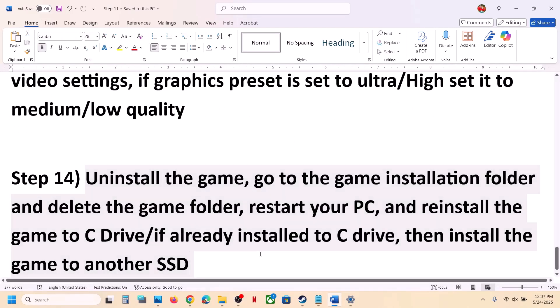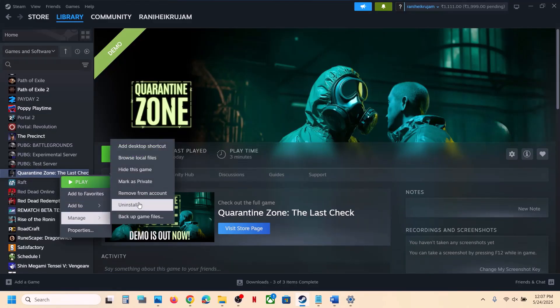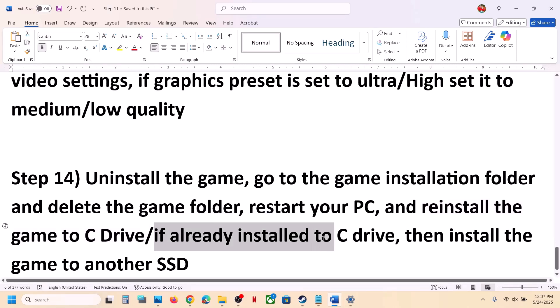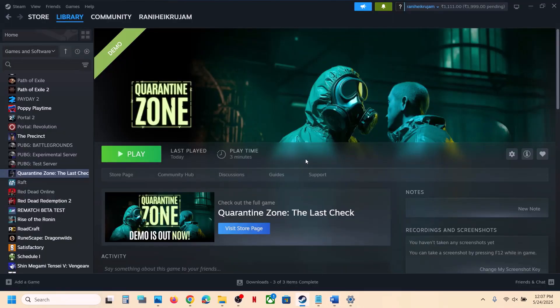The last step is to uninstall and reinstall the game to a different drive. Right-click the game in Steam, select Manage, and click Uninstall. If the game was installed on a D drive or external drive, try installing it to the C drive and check. If it's already on the C drive, try installing it to another SSD. One of the steps in this video should help you run the game successfully on your Windows computer. Thank you for your time — please like this video and subscribe to my channel.